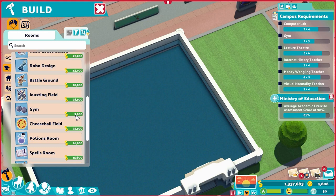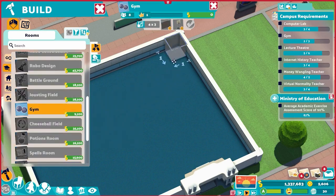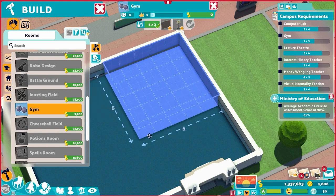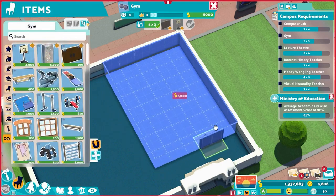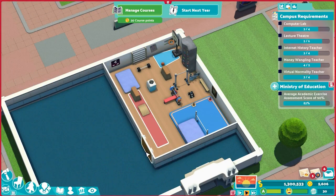There are two different gyms I want to show off. First is the complete circuit gym — this is the big one. The minimum size is four by three, but we're going to do five by seven. That's a big room, but it will give us pretty much everything we need. The door goes at the lower part right here.